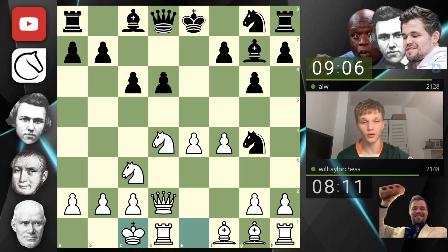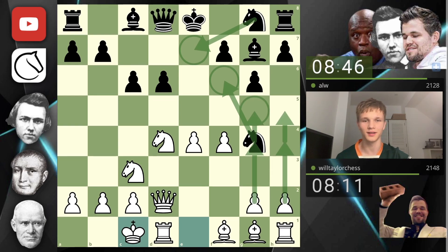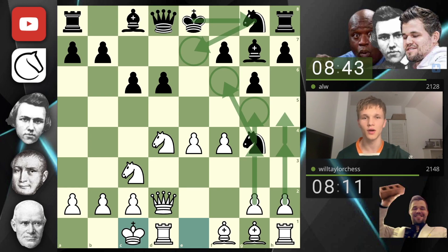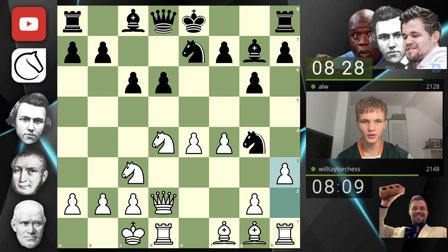Our position looks extremely good already. We have a beautiful d-file and there are just a few problems in Black's position — like where is this knight going to go long term? It cannot come back to the center. If it goes to f6 it takes up the square for the other one. h3 is going to be tempo to support g4 as well — knight f6 is basically forced.